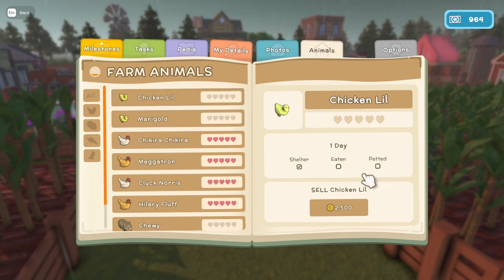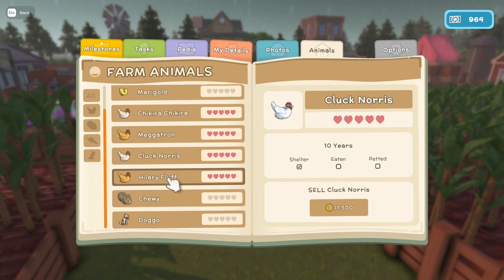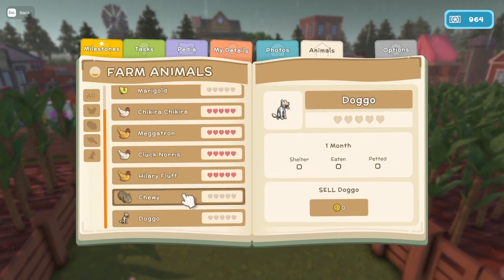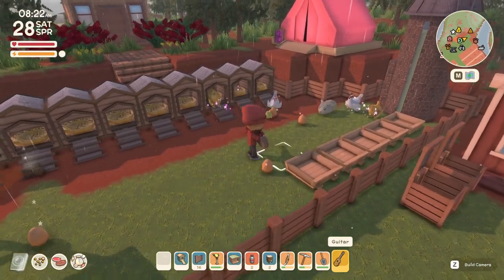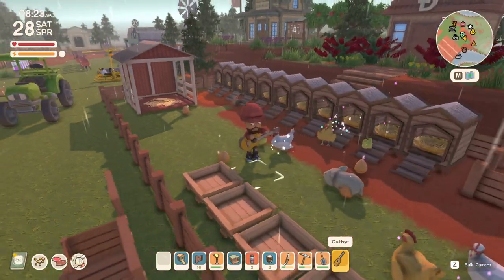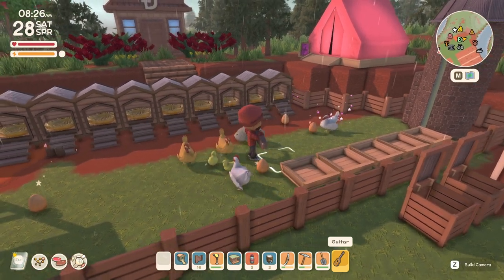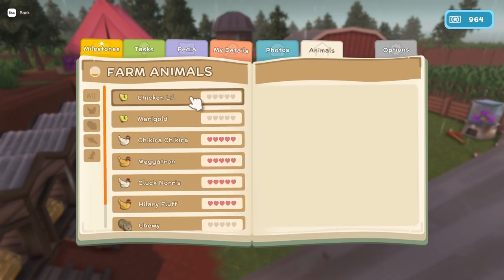As you grow your farm and collection of animals, they can get pretty time consuming to take care of. If you go into your animals tab you will notice each animal needs to be sheltered, fed, and pet daily. The larger your animal farm gets, the more time you're going to have to spend petting each individual animal. Once you have found the guitar, you can walk over to all of your farm animals and strum a few times, which gives you the same star animation as when you pet them individually. When I go back into my animals tab, you can see they now all have that box checked off.